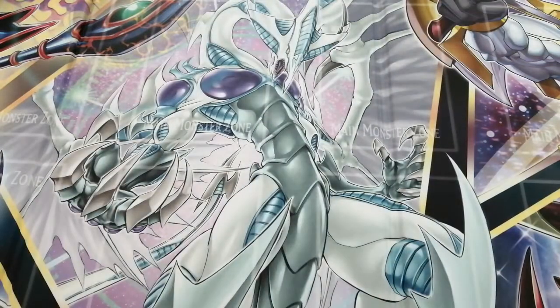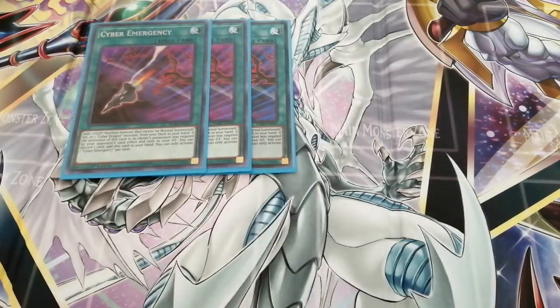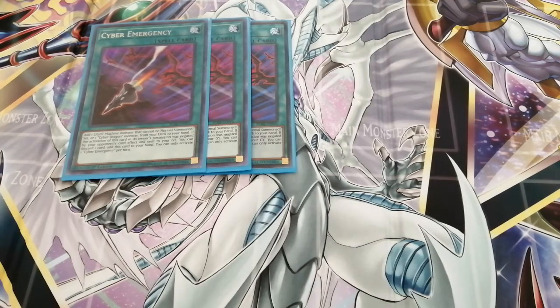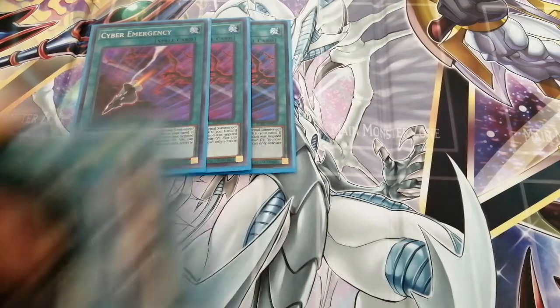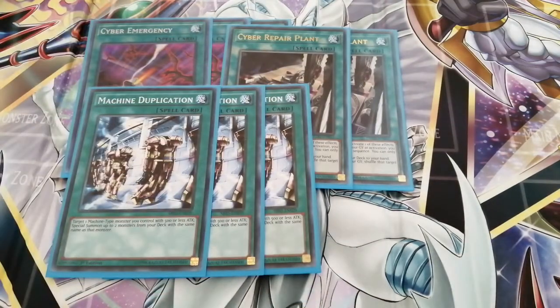Then we have Cyber Emergency, which searches out pretty much the entire deck — you can add a light monster that can't be normal summoned, or you can search out a Cyber Dragon monster. Then we have Cyber Repair Plant, which searches out everything else. If you have a light machine type monster you can search out any other light machine type monster in the deck. The downside is you have to have something in the graveyard first.